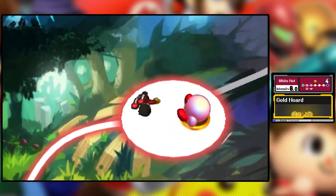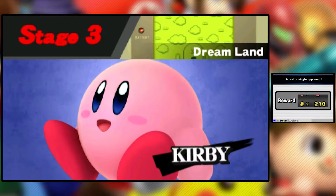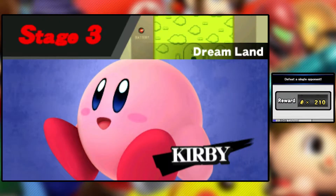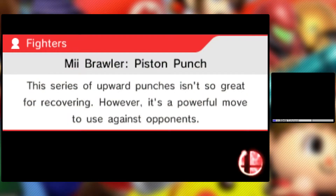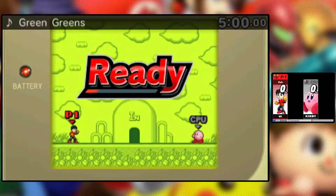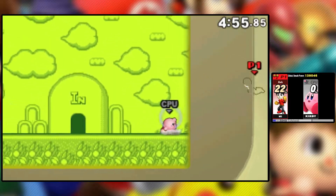Moving on — Kirby fight, just Kirby on Dream Land. You may be wondering what happens if Kirby absorbs a Mii Fighter. Unfortunately, he doesn't get a mask based on the Mii Fighter — he just gets a little headband with the Mii's face on the front of it.